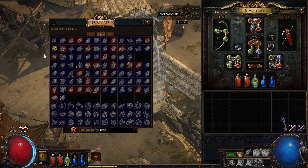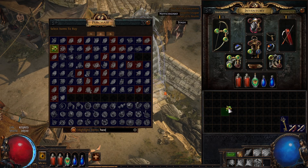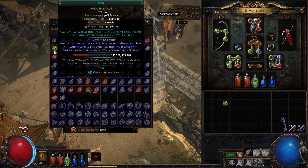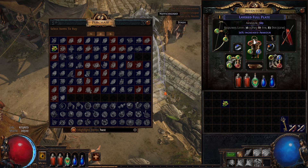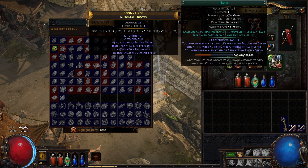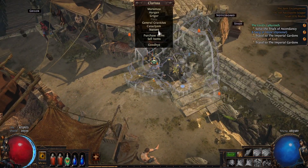The haste aura takes up 50% of our mana, so we can't use it all the time, but we can use it in earlier areas. It gives another 11% increased movement speed. It only costs one orb of alteration — not expensive. We socketed it into the boots, so that gives us another 11% movement speed on top of everything else.